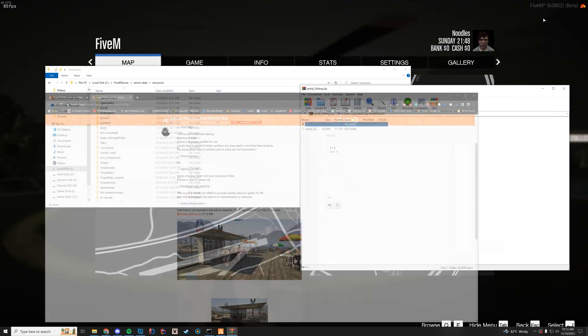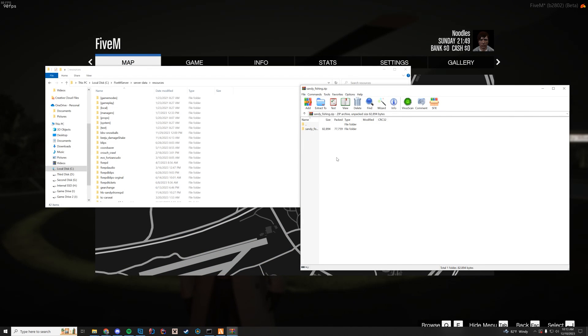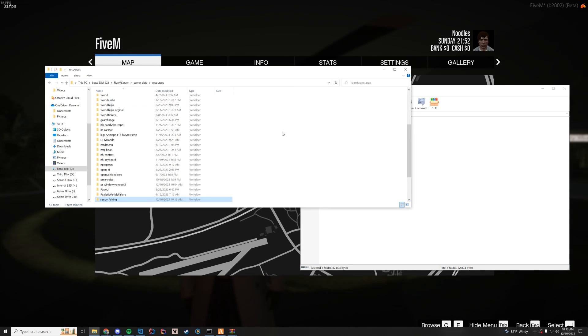Open this up with whatever software you use to open zip files — Winrar, Winzip, 7zip, whatever you want to use. In here you can see there's a stream, the fx manifest, and all that good stuff. You're just going to drag this into your resources folder.